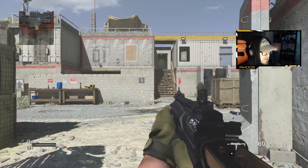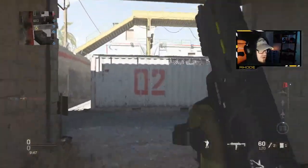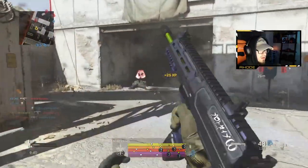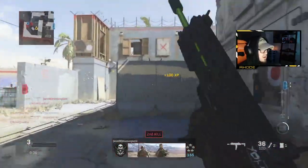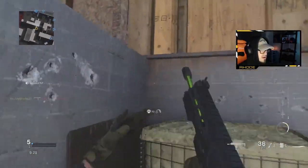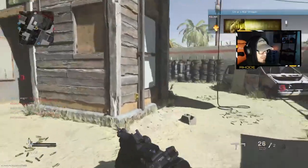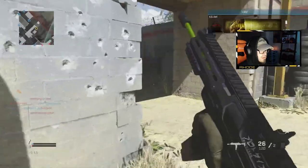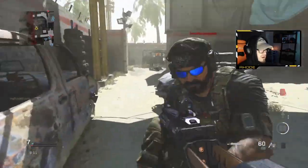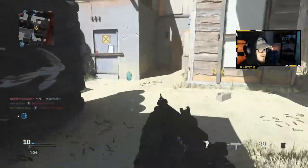Yo, what is going on YouTube, back with another gameplay. We're using the purple tracer MP7 — let's see if we can drop a nuke with it, man. I'm using a new controller, my other one broke. My aim's gonna be awful. All right, let's get a show. This new controller is so weird. This purple tracer pack is the best one they've had, bro — MP7 and the Grau, and it's purple. Can't get better than that. That's easily the best one.